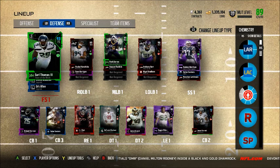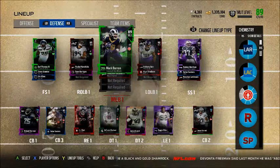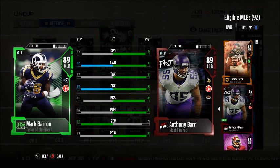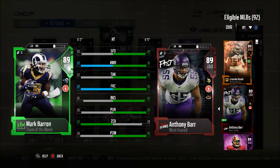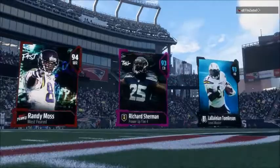Ladies and gentlemen, it's just Romo and today is finally the day where I bring the Mark Barron review. This card is very old — it came out when Telvin Smith came out, I think that was week 7 of Team of the Week, so this card is about a month old. But the reason why I use it is because he's a free safety, and when they switch him to linebacker, that's the best user you can possibly get. Mark Barron is probably the best user, so without further ado, let's get into the review.